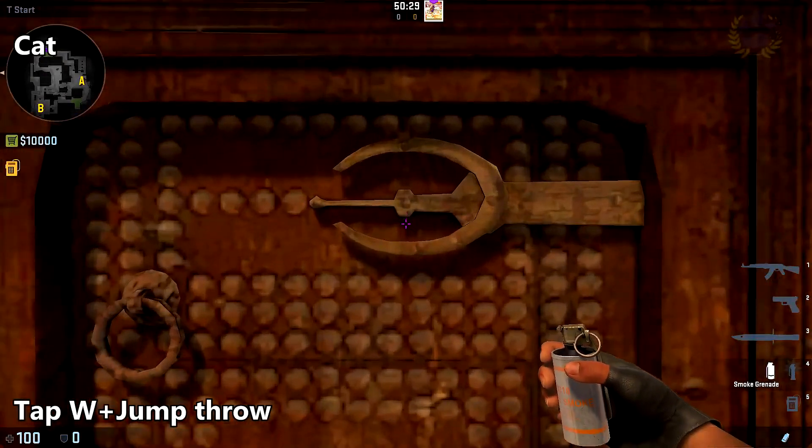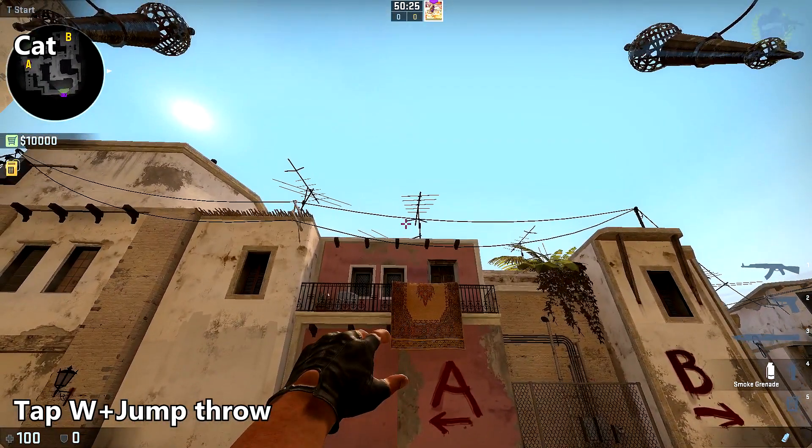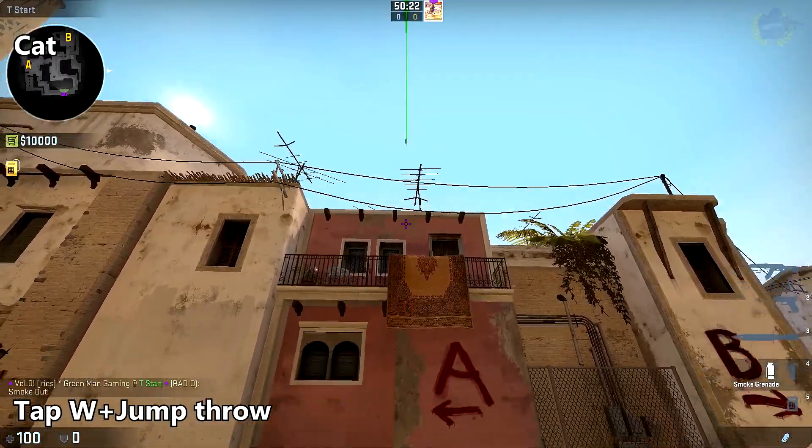To smoke off cat from T spawn, come up to the middle of this door, bring your crosshair up the right edge of this window until you reach this point of the antenna, tap W, and jump throw.